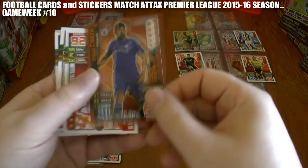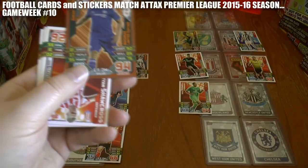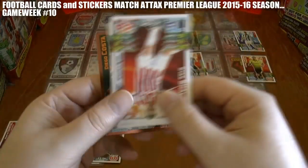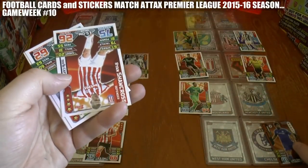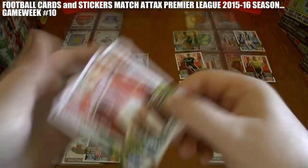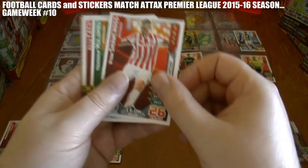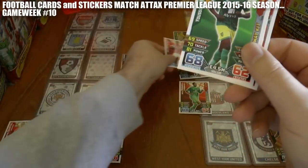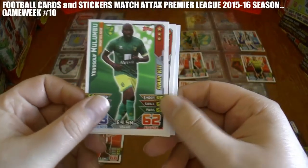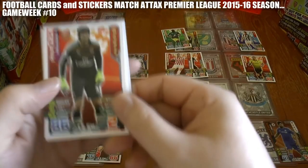A logo card — not counted. Diego Costa's bronze limited edition card has given Chelsea the lead at Upton Park — West Ham nil, Chelsea one. Then Stoke regain the lead through Ryan Shawcross at home to Watford, while Youssouf Mulumbu has scored against his old club West Bromwich Albion to give Norwich a 2-1 lead at home.